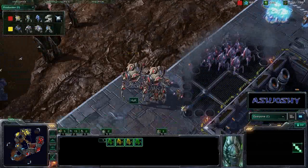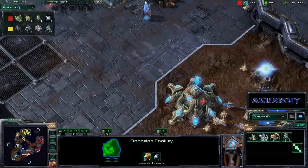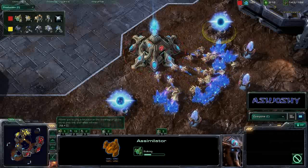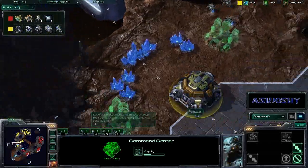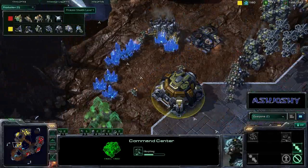More stalkers being warped in all the time. What is he going to get out of these Robotics Facilities? Looks like Colossi still. His nexus over here is fully saturated already — he dragged tons of workers from the main. He's getting up both gases now. Pain User does have his Command Center finished as well; he hasn't quite started mining from it yet. Looks like he is transferring lots of SCVs right now and throwing up two more gas of his own.